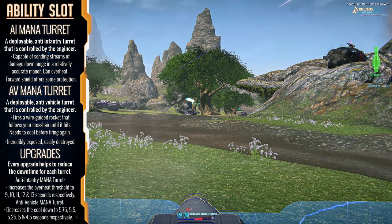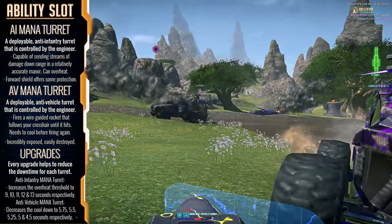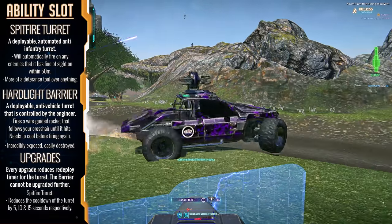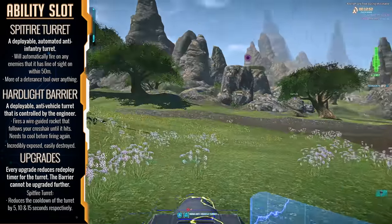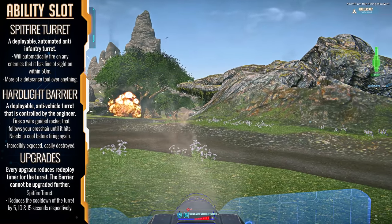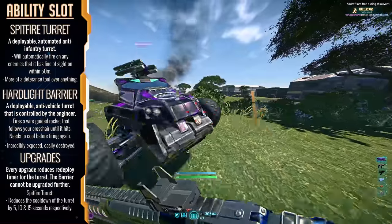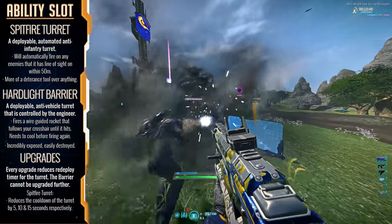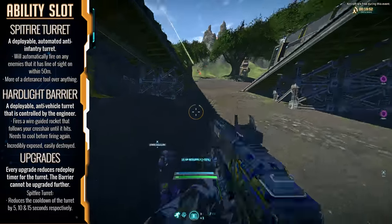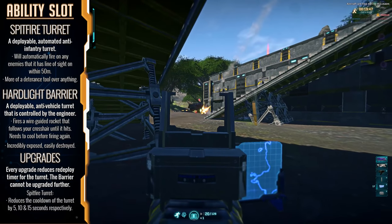Cert lines for these turrets reduce the cooldown between shots for the AV turret and increase the overheat threshold on the anti-infantry turret. The Spitfire turret is an automated turret that tracks and deals light damage to targets within its 50-meter range — it's more of an area denial and deterrence tool rather than a reliable kill machine. Each upgrade down the Spitfire line decreases the cooldown for placing a new turret after the previous one.